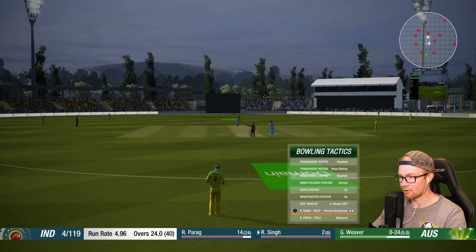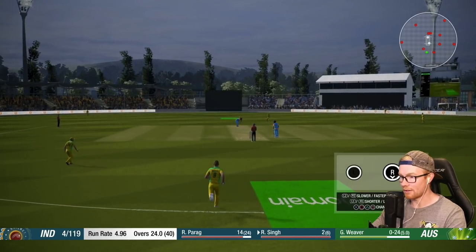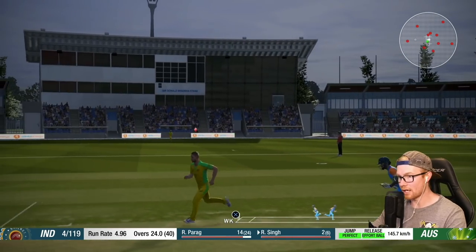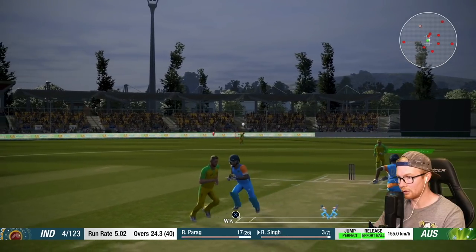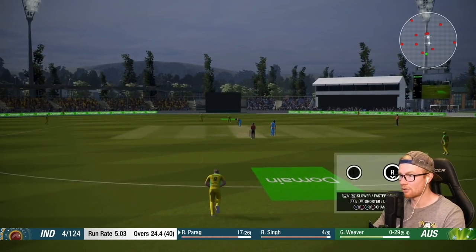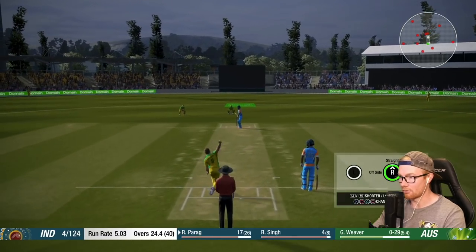Singh is the new man in. Going very defensive seems to work. Parag is on 14 off 24, taking their time with 16 overs left. There's a little inside edge picking up a single. I've probably had about 10 runs via edges in this game. Two balls to go and the figures are at none for 29 — pretty yuck, probably shouldn't be bowling myself.